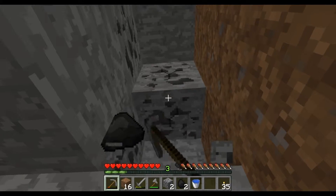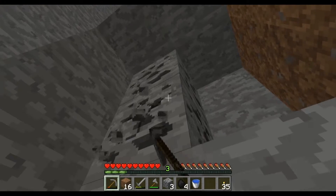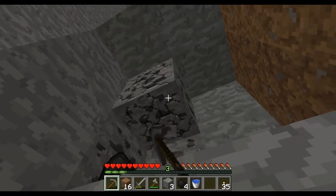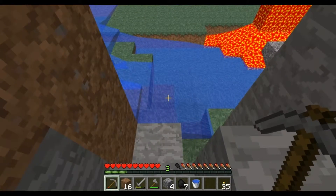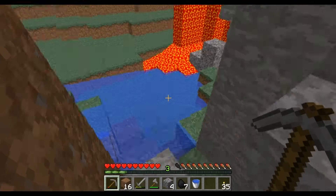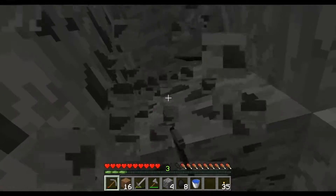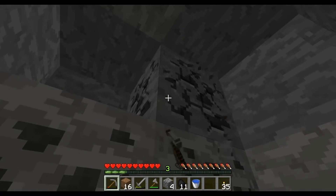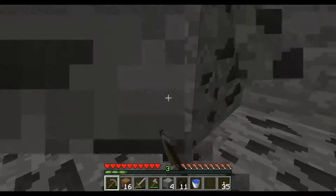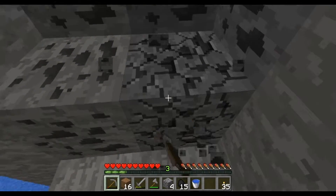I don't want to mess with those waterfalls there. They're natural and I think they look pretty good — at least the waterfall part. I think the actual flowing water I'm probably going to block off a little bit, because it's a little obnoxious. I'm going to get all of this coal, because why not?